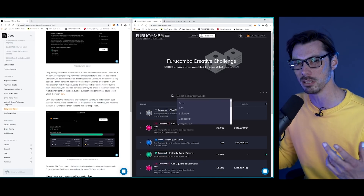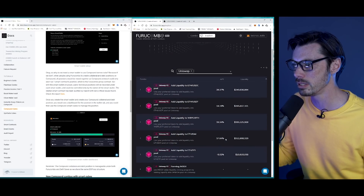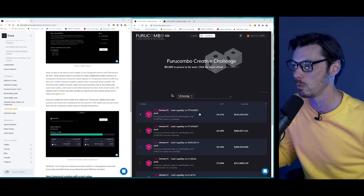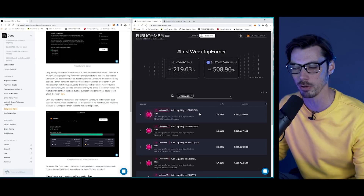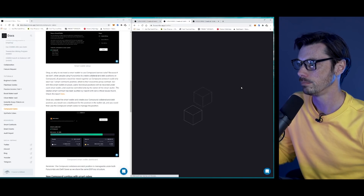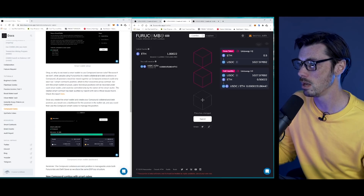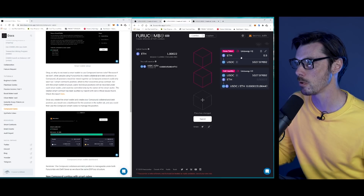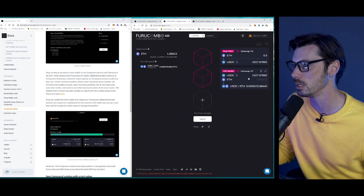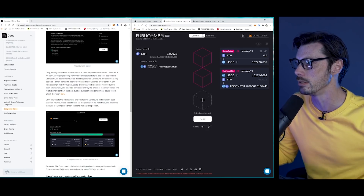Remember last week we did some liquidity provision on Uniswap. So if we type in Uniswap, there should be a bunch of these — oh yeah, there are seven different Uniswap actions we can use here. Adding liquidity to the ETH/USDC pool looks pretty good — 39.37% APY. Click on that and then click on Go, and that's going to set up the cubes for us. Now we have our pathway — it's only two cubes, pretty straightforward. It's telling us we're going to swap ETH to USDC, and then split that into USDC and ETH to add liquidity, which will spit out our LP tokens.